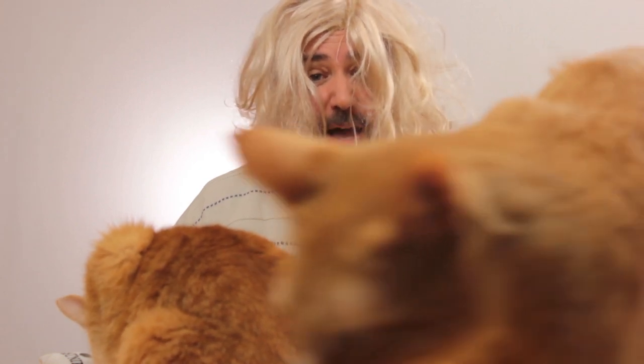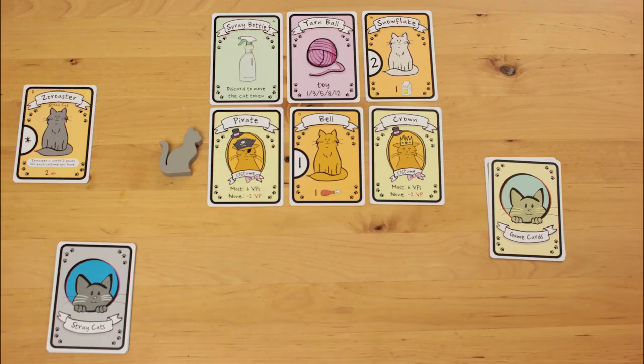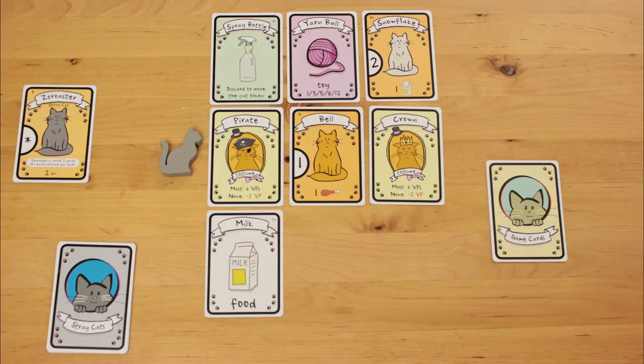A game of Cat Lady ends when the police discover your body in your apartment after the neighbours complain about a funny smell, and the rookie cop throws up in the corner because most of your face has been chewed off. Probably by LeVar Pertin. That or there aren't enough fresh cards to replenish the tableau.